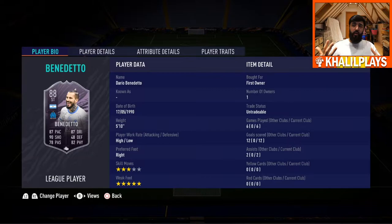Dario Benedetto: 5'10", high/low work rates, right footed, 3-star skill moves, 5-star weak foot, 6 games played, 12 goals scored, and 2 assists. Good height at 5'10", high/low work rates — perfect for a striker. The 3-star skill moves aren't ideal; we'd like one more for skillers out there. But the 5-star weak foot is phenomenal — you'll see a number of left-foot finishes he manages to pull off.